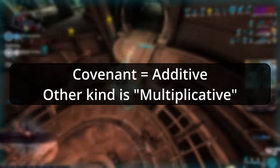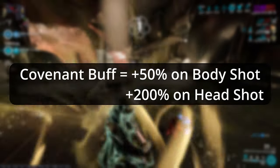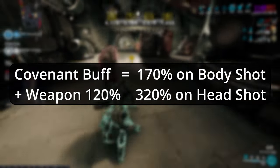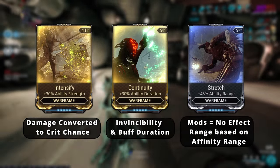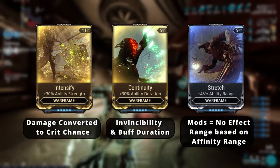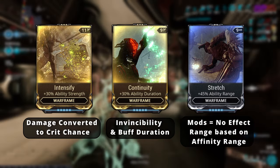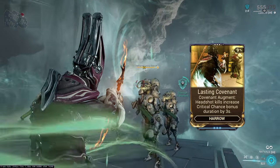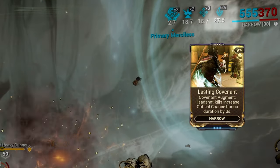Covenant is an additive modifier, meaning it adds a flat 50% or 200% crit chance directly to your weapon. So if you have 120% crit chance on your weapon with mods, and then get a headshot, your weapon actually has 320% crit chance. The multiplier in which absorbed damage converts into crit chance is affected by ability strength, the duration of the invincibility and buff is affected by ability duration, and the range is based on affinity range rather than ability range mods. Covenant's augment, Lasting Covenant, increases the buff's duration for each headshot kill you get, with the duration increase affected by ability duration mods.